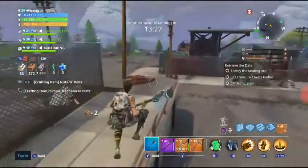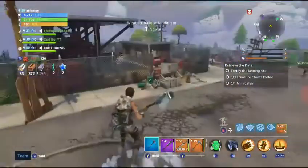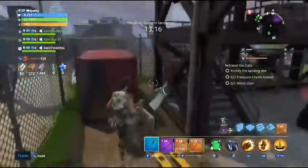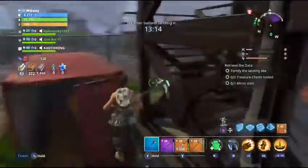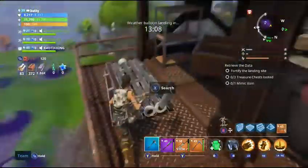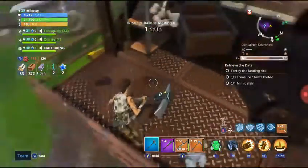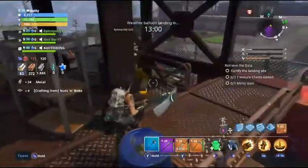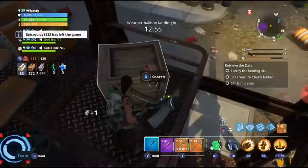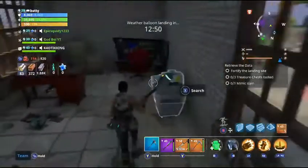If you want me to do any other guides, just like and subscribe. So other ways are these metal bars - if you can find a lot of these metal bars they'll give you a lot of nuts and bolts. When I search it, it gives me metal nuts and bolts - see that gave me four nuts and bolts, better than a car. So that method does work too.